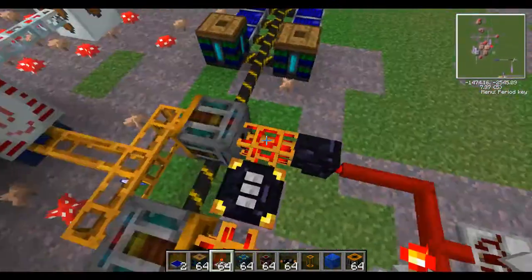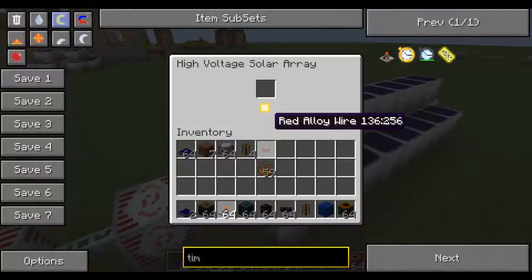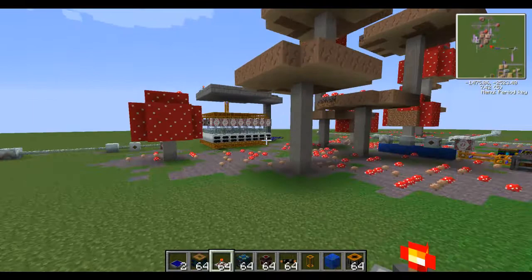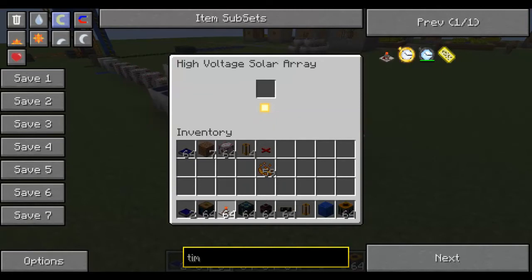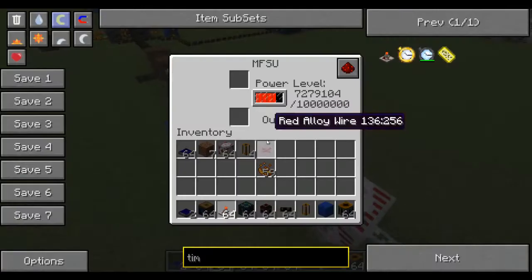Maybe next episode — I don't know — basics of Red Power or anything like that. But I decided not to use that, because in my opinion combining them is a good idea. These are high voltage solar panels, super expensive to make, but they're pretty good. I just have a bunch of things generating power for future reference.